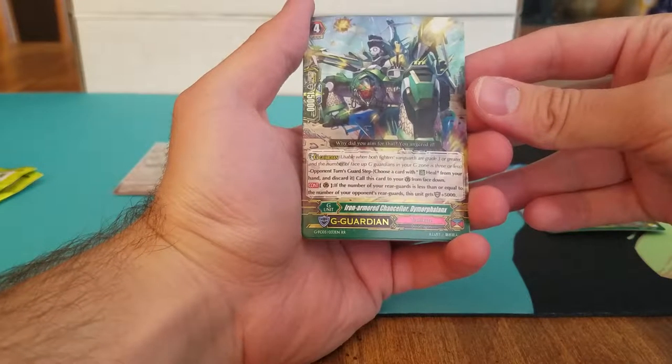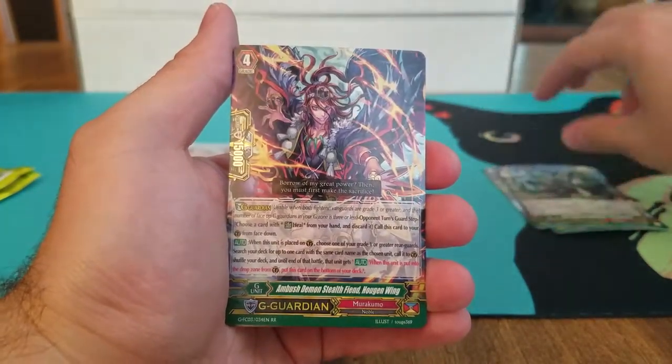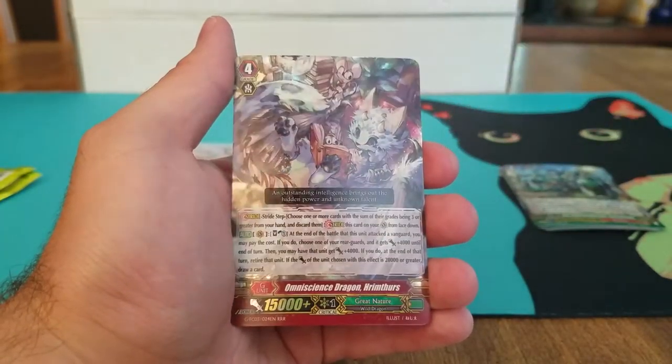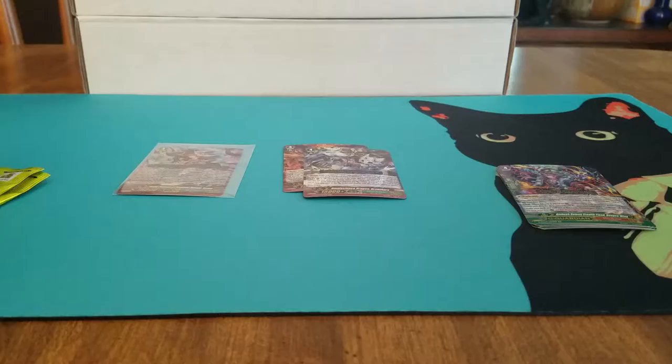There we go. We've got Iron Armor Chancellor Dipomor Phalanx, Tachikaze, G Guardian; Ambush Demon Stealth Fiend, Hogan Wing, Murakumo; and Omniscient's Dragon, Hremdus, Great Nature. Aw, so cute — look at him. I want him. And I have him. He's mine.